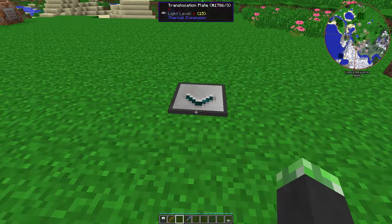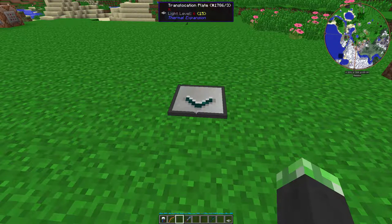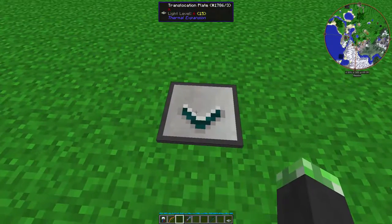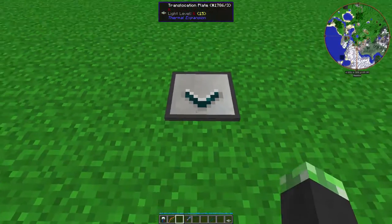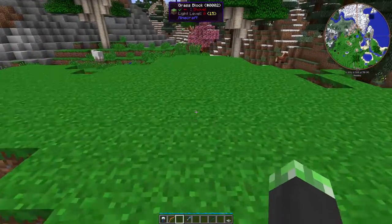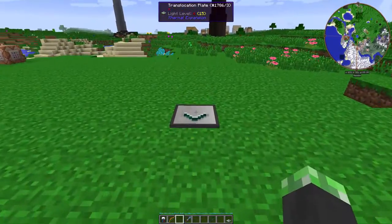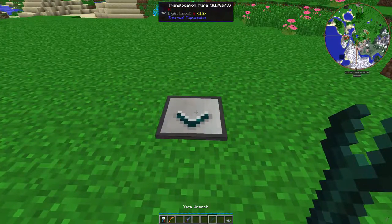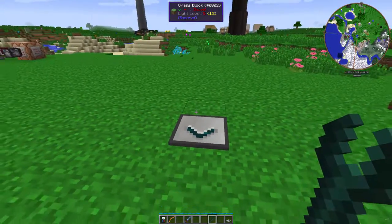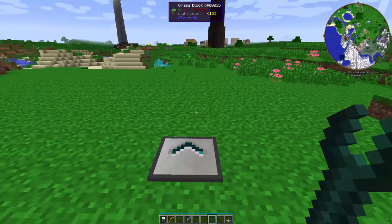The translocation plate is a pretty cool little block. Basically, the direction the translocation plate is pointing... why isn't this working? Oh. Well, here's something: you can't teleport if the destination is obstructed. So the first thing I'm gonna tell you — you have to make sure your destination is open. Let's wrench this around so it's facing this way.